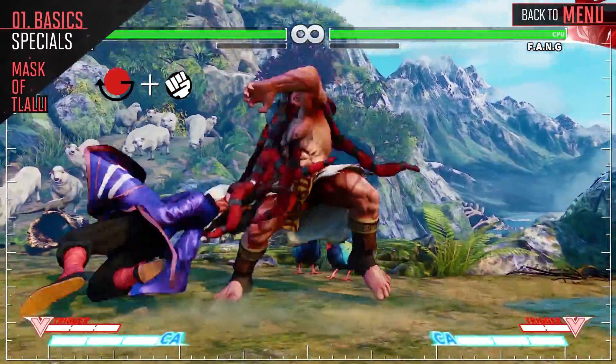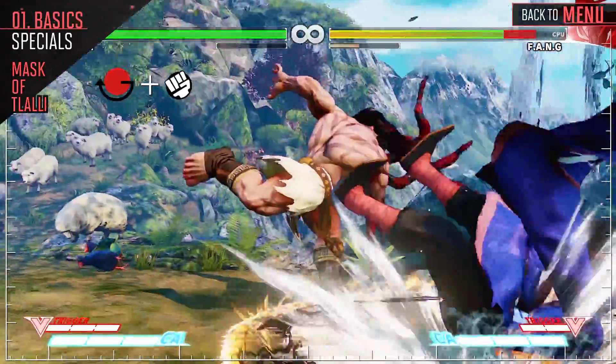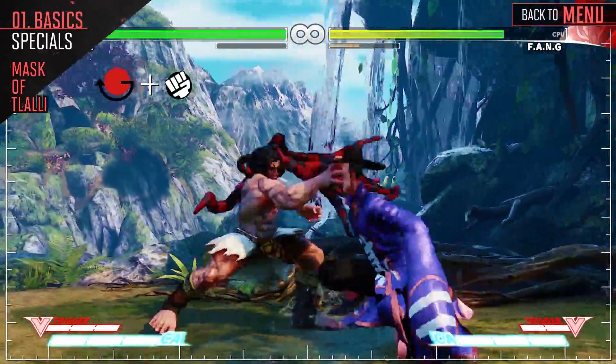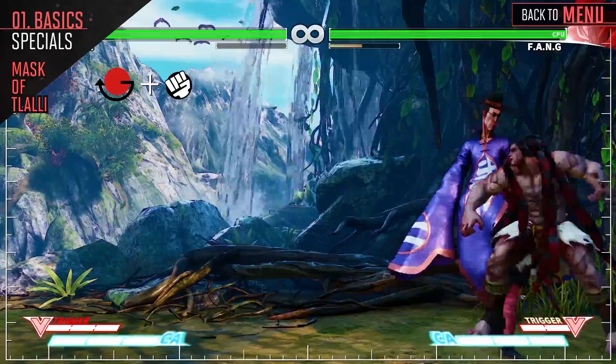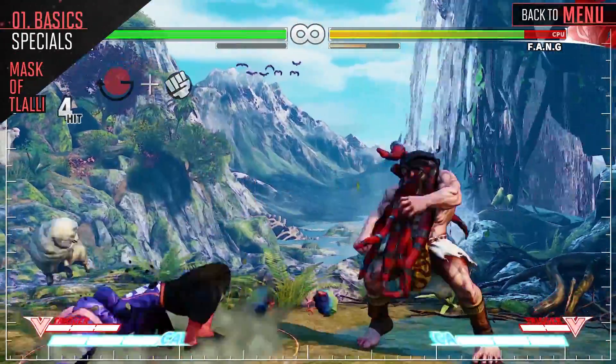Necalli grabs the face of the opponent and slams him down. This throw cannot be teched like his normal throw. The light version has the longest range and the lowest damage, whereas the heavy version has the smallest range and the most damage. And the EX version throws the opponent off the wall for a juggle opportunity.